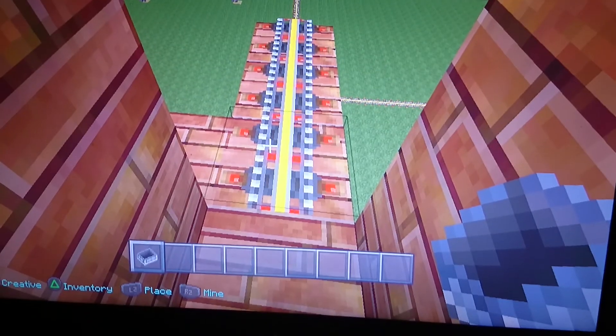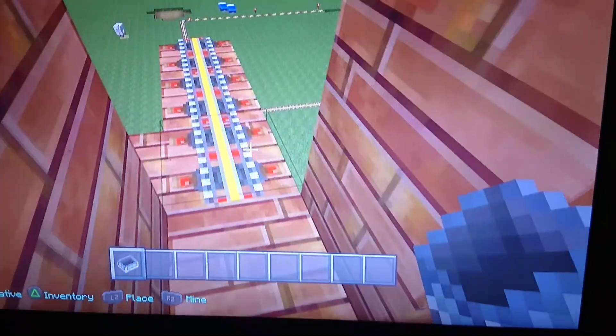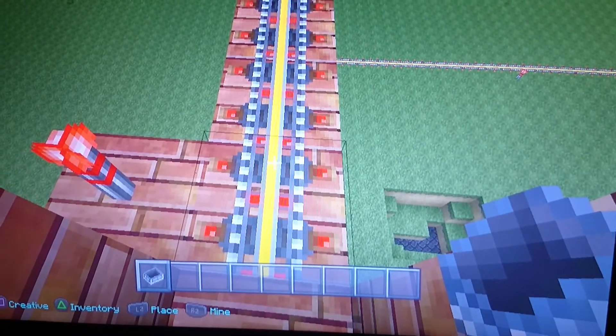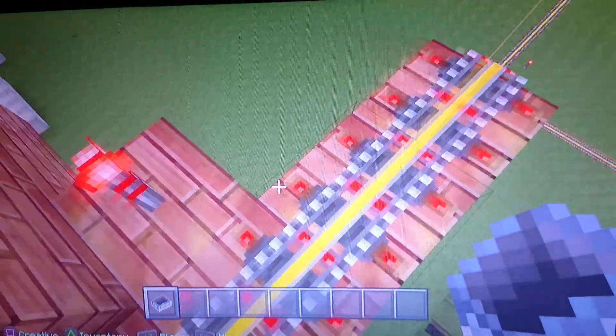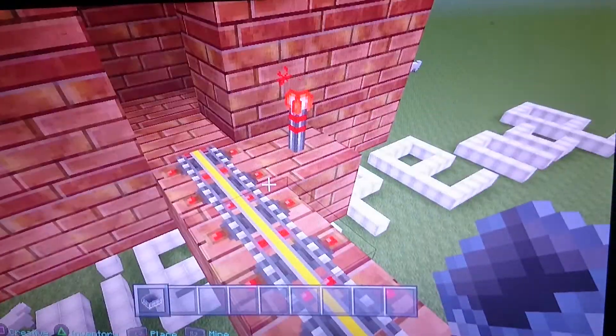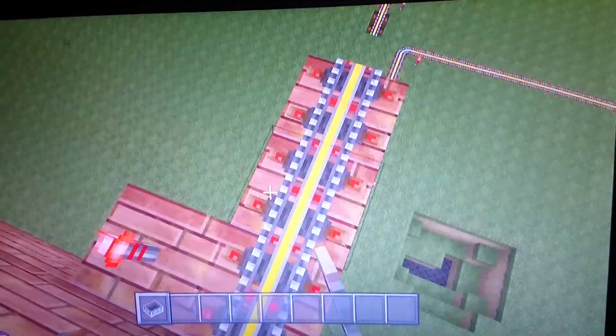Hello, this is Monkey Junior and this is my first Minecraft video. I'll just be doing a wee Minecraft video to show you how to make this wee minecart. All you do is make a wee platform then make a minecart. All you do is get a wee border and put a minecart there. Make sure it's fast. So I think we're ready to go.